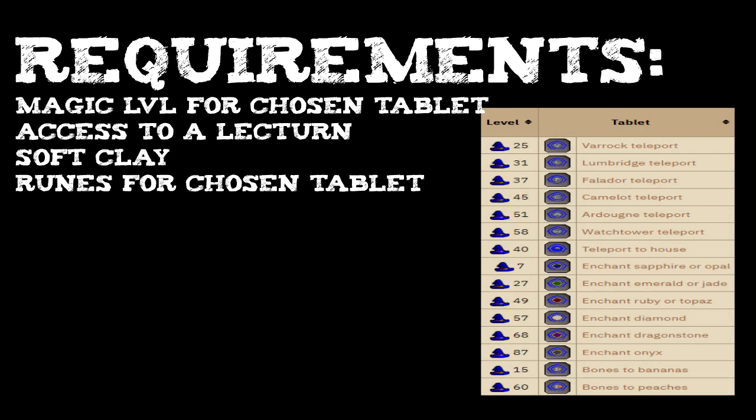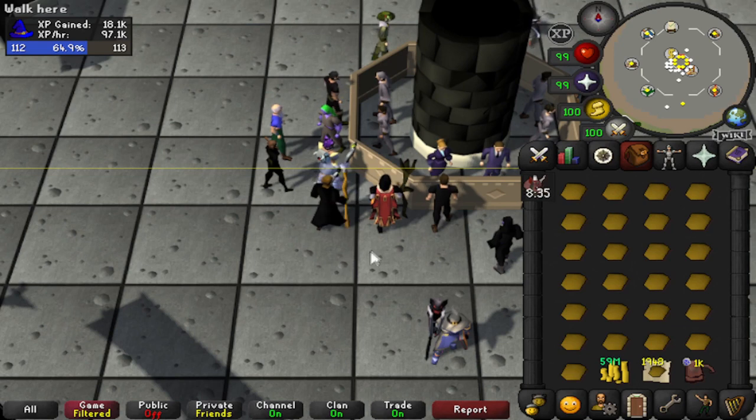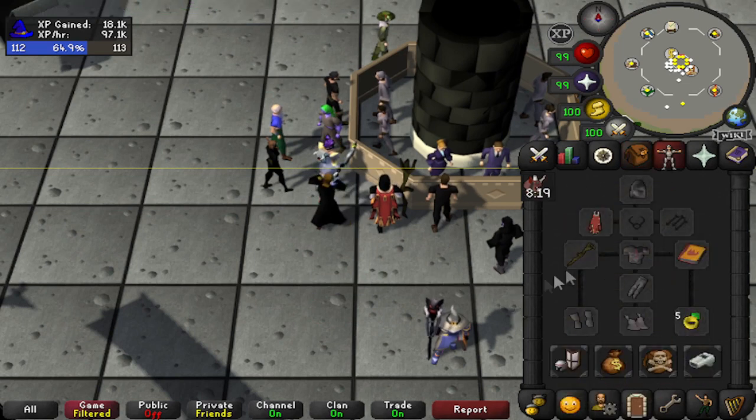The requirements are magic level for the chosen tablet, access to a lectern, soft clay, and runes for the chosen tablet. If you're making standard teleport tablets using someone else's house, you want to have your soft clay unnoted in your inventory, the runes for whatever tablet you're going to be making, noted soft clay, and cash.